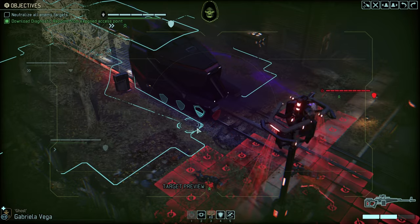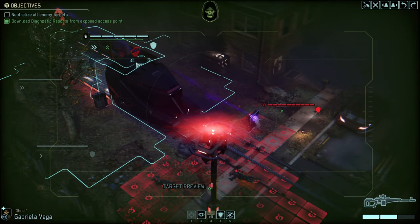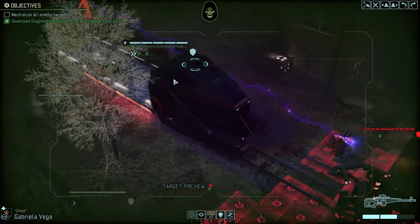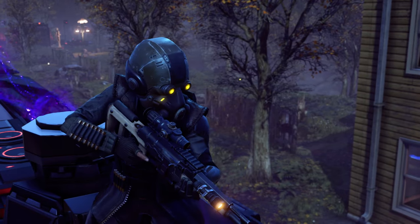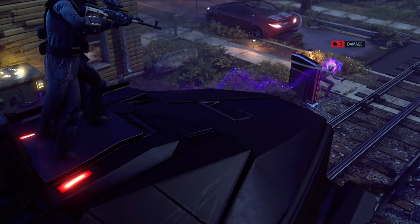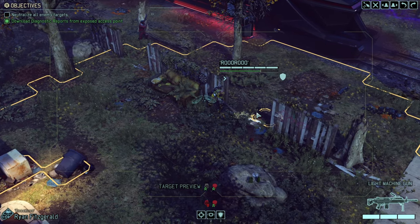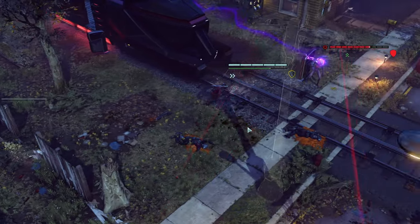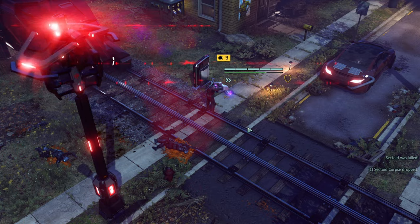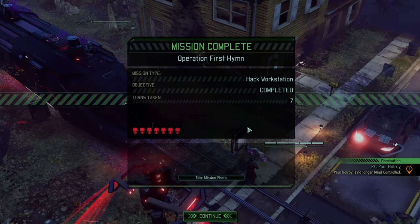Going into shadow increases our movement range. We want the high ground here. That's a good first hit — very nice. We're not even revealed. Perfect, perfect. And that is hopefully the kill and the end of the problem. There we go. Very nice, very nice.